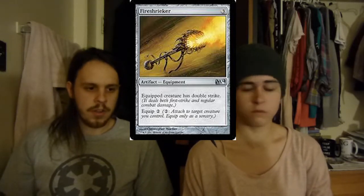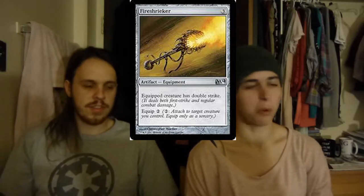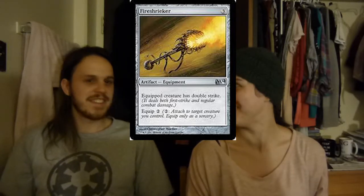It also gives you another trigger for the Eldrazi because it's when they attack. Imagine New Ulamog whenever it deals damage — do you know that people are calling it New Ulamog? I think that's great, it's a pun. Everybody loves puns.